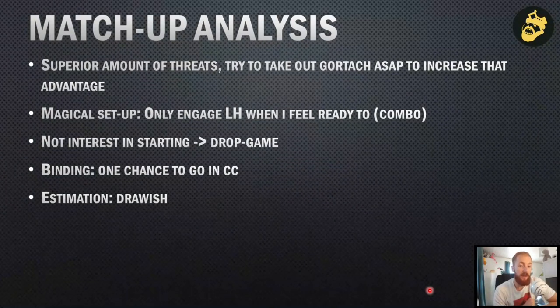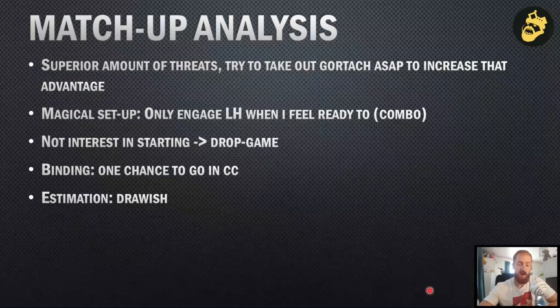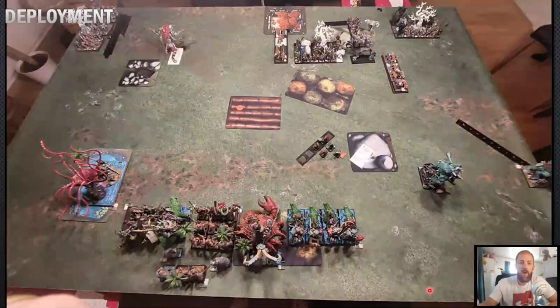My estimation felt kind of draw-ish. Breakthrough is more about whether I want to fight or not and how I use my mobility. It really depends on my willingness to go into close combat, because he's limited — he needs to use one table edge to push forward and avoid me going around him. Since this is a training game I'm going to try to fight him. So, deployment.